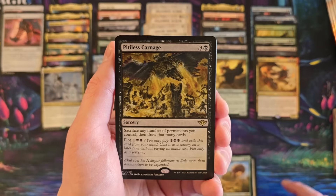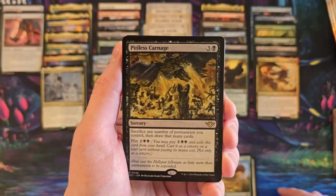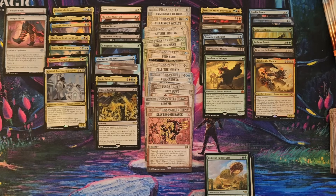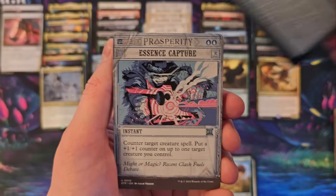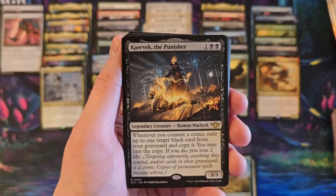Pitiless Carnage — sacrifice any number of permanents you control and then draw that many cards. And I get to plot you? Okay, that's fine. This is fun — this is way more fun than Murders of Karlov Manor. Essence Capture. Caravax seems pretty good. I don't know what's going to hold value yet and what's not, so we will see.